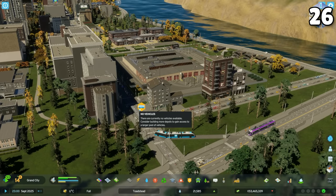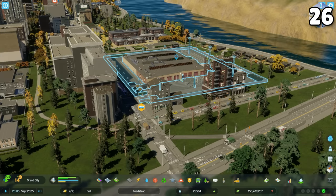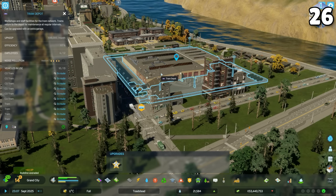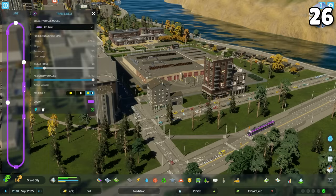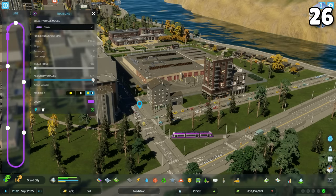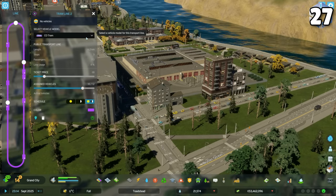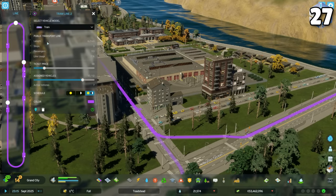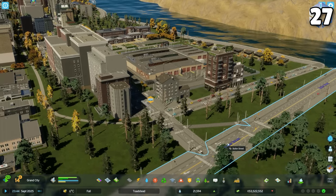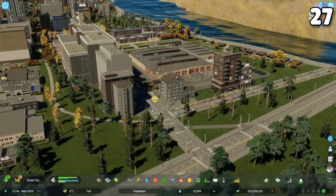Transit depots only have so many vehicles available for use across all the lines you create. If you see the pop-up, it means the total number of vehicles you've requested across your lines exceeds what the depot holds, and you need to either add another depot or upgrade the existing one. Changing between transit vehicle models can also cause this pop-up, as the old vehicles need to return to the depot and new ones need to be sent out. Let the game run a bit before mathing out your vehicle numbers.